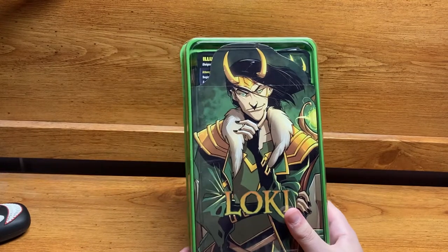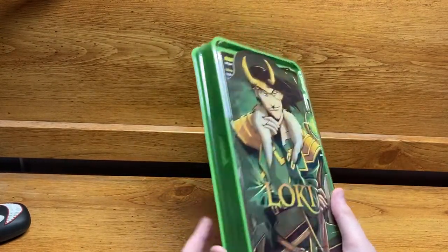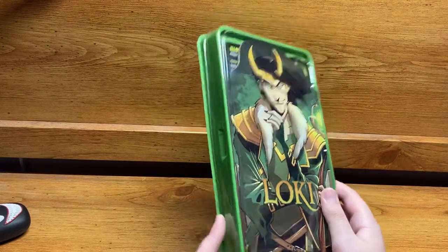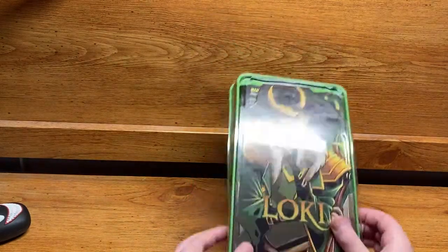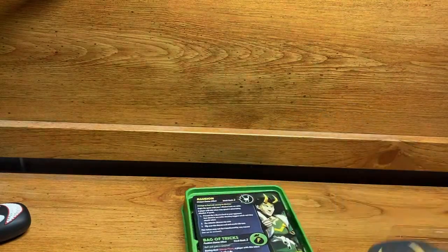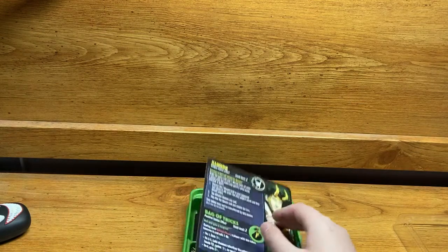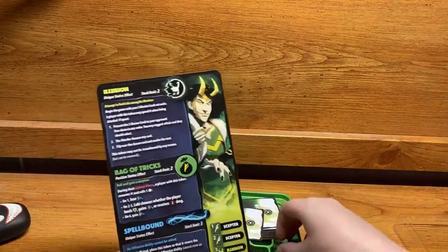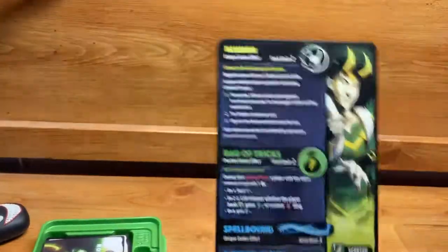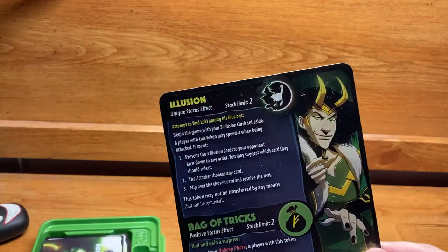He is in the green crate that comes with the Kickstarter — I'm not sure if that's in the normal box or a Kickstarter exclusive, but he's in green for at least the Kickstarter. Let's get him opened up. First, let's take a look at his dice and his status effects, and then I'll show you anything else you need to know like his abilities.